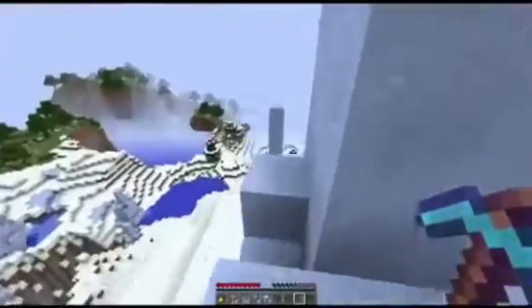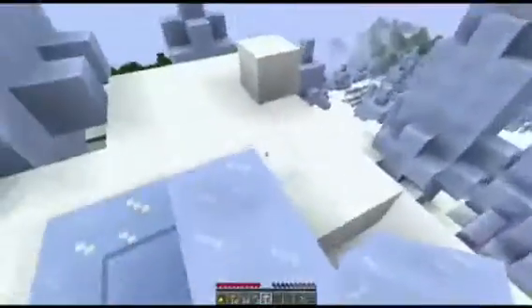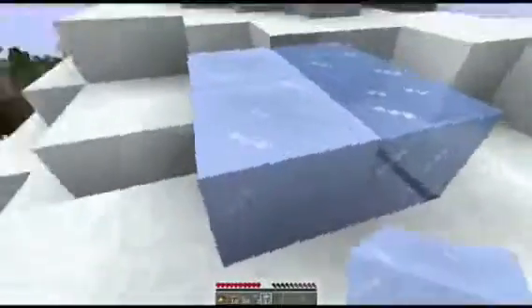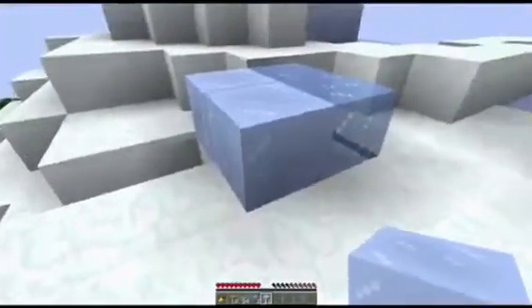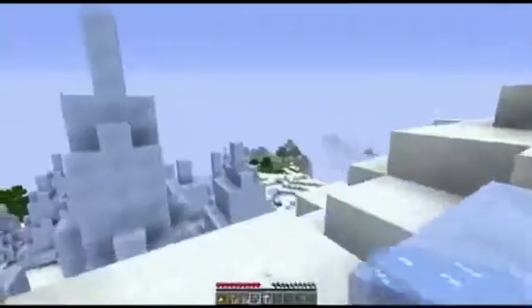If you want packed ice, come here to get it as it's the only place that spawns packed ice. The biome is basically made up of these massive spikes made out of packed ice, and there's obviously all snow and ice columns that spawn around them. You can also get pumpkins spawning — not jack-o'-lanterns, just pumpkins.